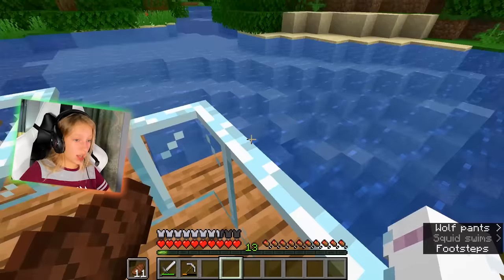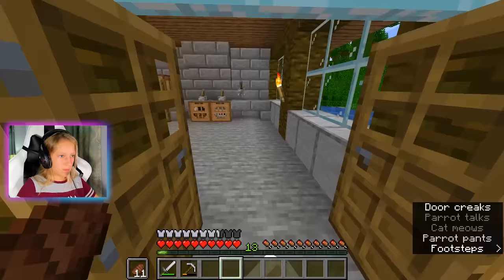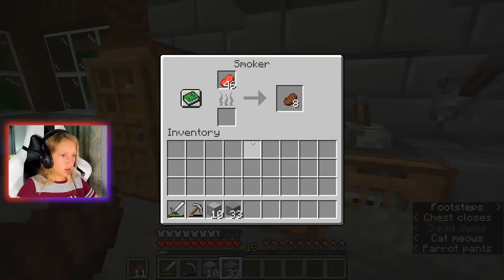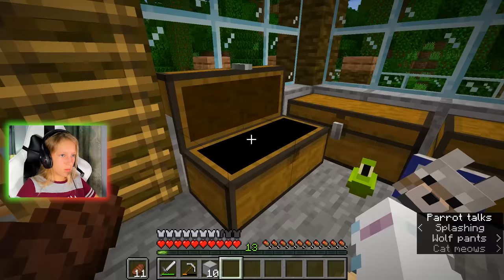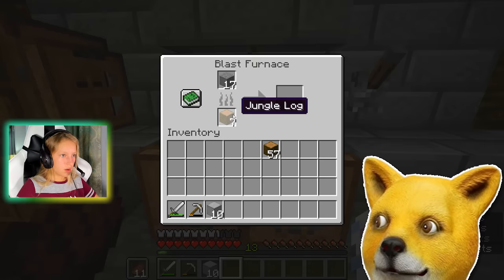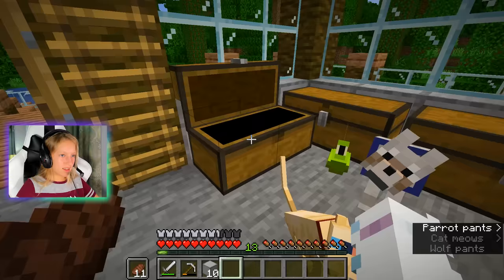I'm not going to touch the bridge for now because I spent a long time making it. I don't have anything supporting the bridge — oh, never mind, I do. I'm going to need materials. I need smooth stone — I'll probably need more smooth stone. The thing is, I don't really have coal. I need a furnace because the blast furnace won't smelt wood, and this is not going to smelt either. I need an actual furnace — I'm going to have to make one.